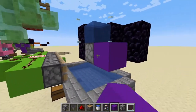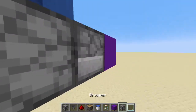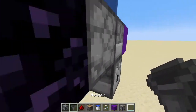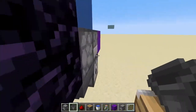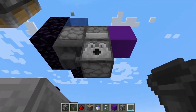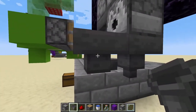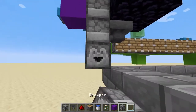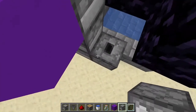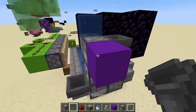Build out one block from this dispenser and place a dropper going into it. Below this dropper, face a dispenser forward, and grab a hopper and put it into there. Going underneath this dispenser — make sure it's just in front of it, not directly under — have a hopper going in this direction. Then place a dropper here, a dropper facing up, another dropper facing up — three total — and a hopper going into the original dropper.